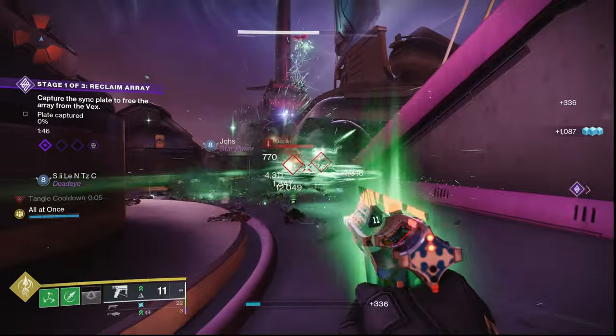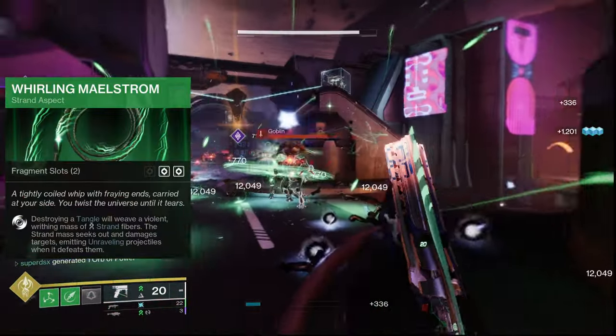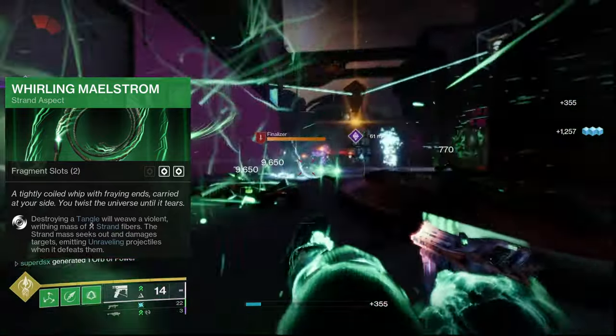Now the other aspect used is going to be Whirling Maelstrom, which creates a strand beyblade that will fly around dealing damage to enemies, and can even spread Unravel on defeating targets.